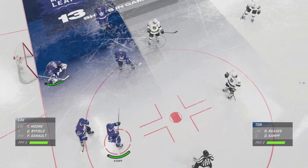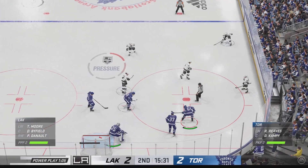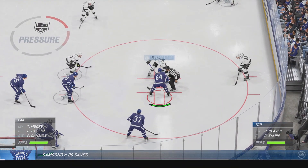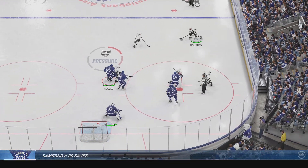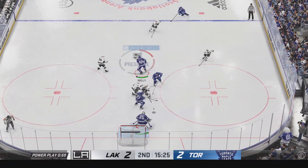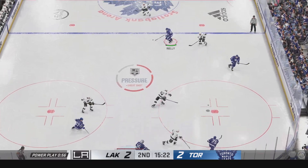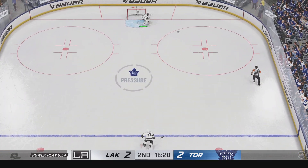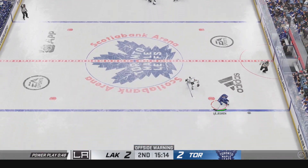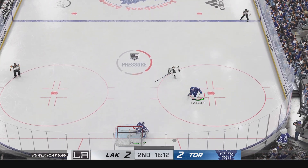Byfield's had the faceoff done, ready to win this draw on the man advantage. The Kings will start off on the attack after winning the draw. Los Angeles will try to make something happen here in the offensive zone. Gets it out of his own end, grabs the puck, and they'll be forced to regroup as the puck leaves the zone.